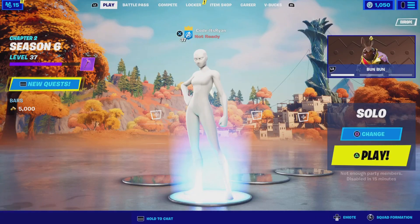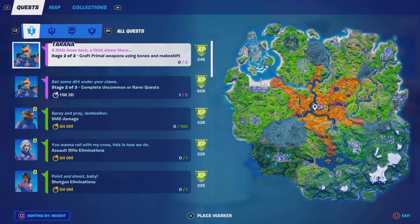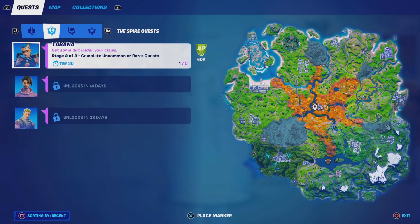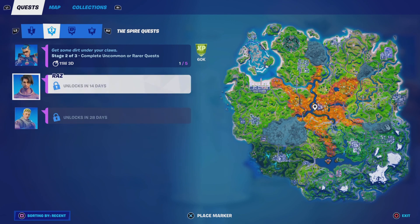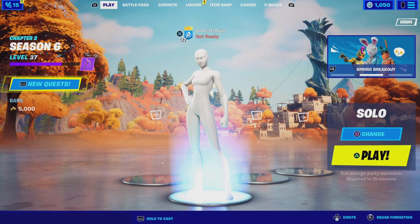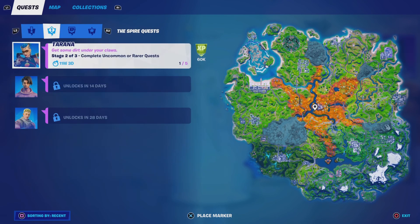Now I'm going to teach you how to complete the Spire quest in Fortnite. The update just came out, and as you can see, the Spire quests require you to complete uncommon or rare quests. The rest unlock in 14 days and then in 28 days, so within a month you can complete every single one. The first stage right now — stage 2 of 3 — is to complete uncommon or rare quests, and you'll earn 60k XP, which is a decent amount this season.